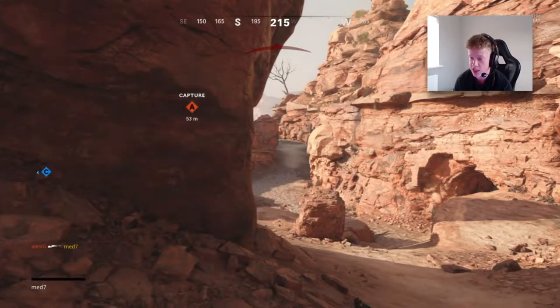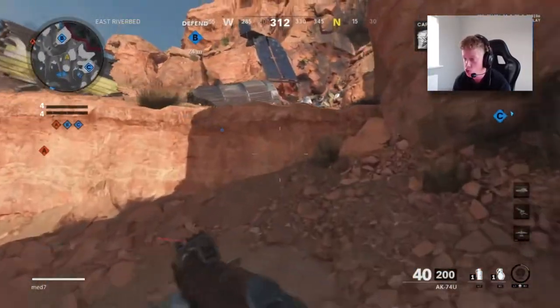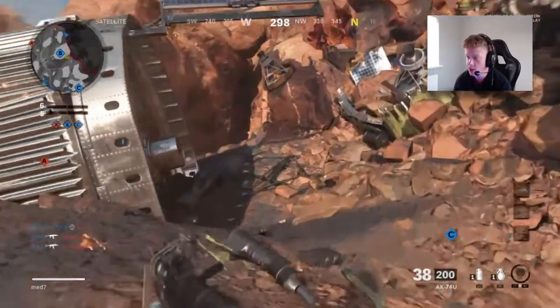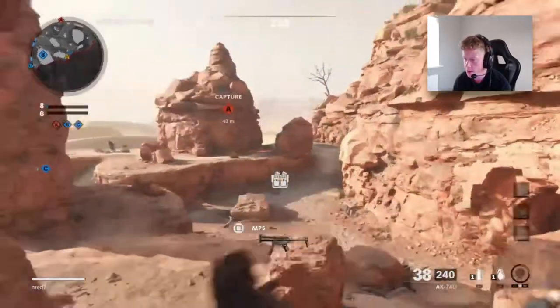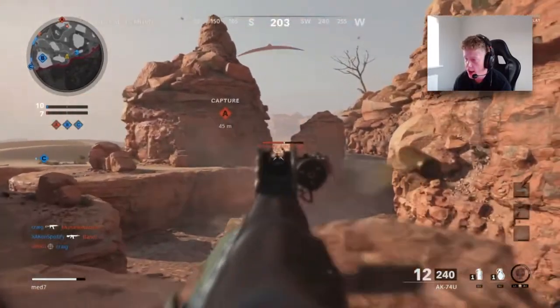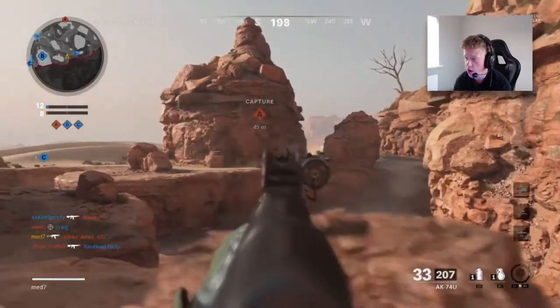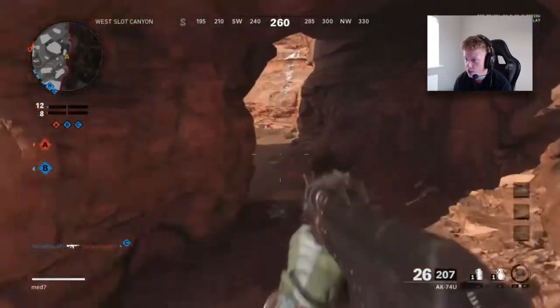I'm getting sniped — this kid is cracked with a sniper. This is literally the best gun inside of the Alpha right now. We heard about when the content creators and the pro players got to play this game early that the AK-74U was a very overpowered weapon. So as soon as I hopped into this game I decided AK-74U, and this is the only gun I've used so far. I am not complaining — it's an absolute beast.